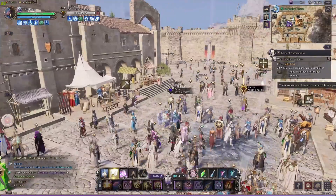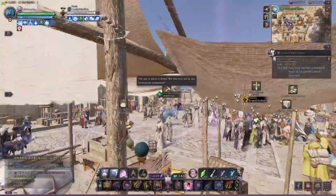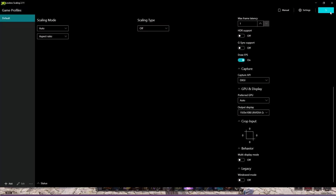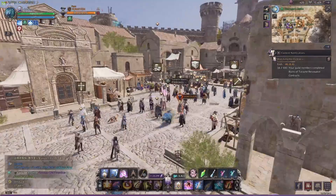Now, this is hard to demonstrate how it works in a recording. What I did was cap my FPS to 30 and then enabled Lossless Scaling. You can clearly see that it went from a very bad 30 FPS to 60. This is what's going to happen in your world bosses where you probably have around 30 to 40 FPS.